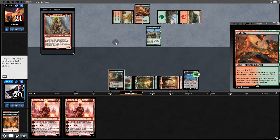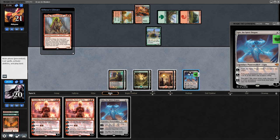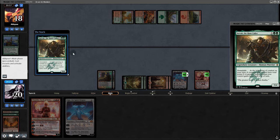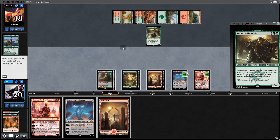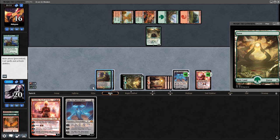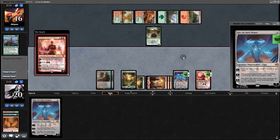But we do have Chandra and a nice Ugin. So here's what we'll do — hit them for three, Chandra on this dude, back to them. They play something that gives the pig haste next turn, and we certainly can't have that. We exile a card from the top — land. Play a second Chandra. And they concede. We would have slammed that with the new Chandra, upped Ugin, and wiped them next turn. But things went exactly as we planned.